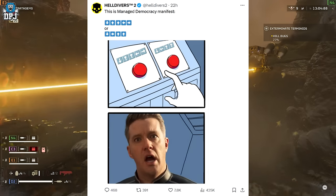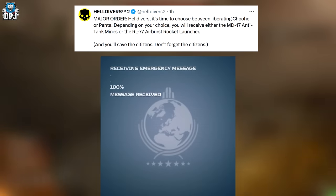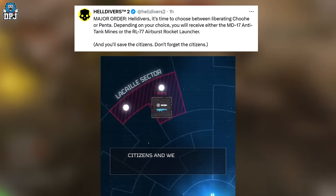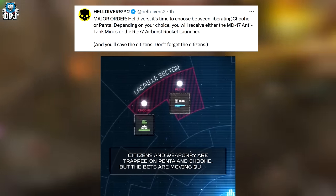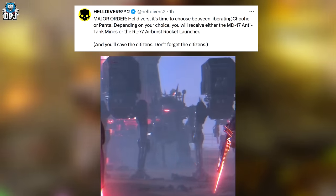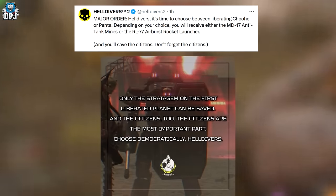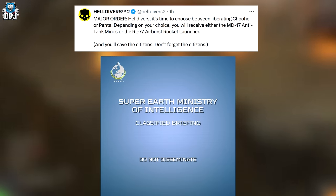The major order states: 'It's time to choose between liberating Choohe or Penta. Depending on your choice, you will receive either the MD-17 Anti-Tank Mines or the RL-77 Airburst Rocket Launcher — and you'll save the citizens. Don't forget the citizens.' So again, two stratagems on offer: the anti-tank mines or the airburst rocket launcher.